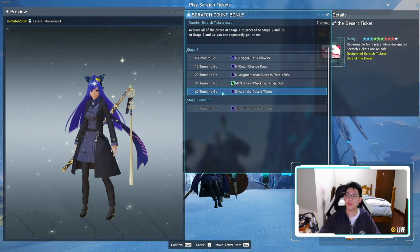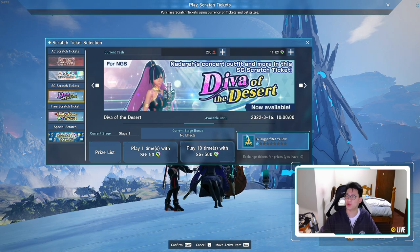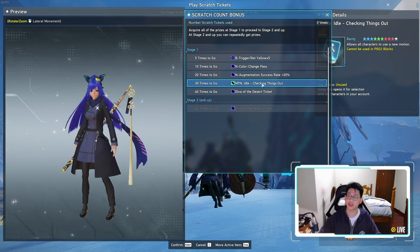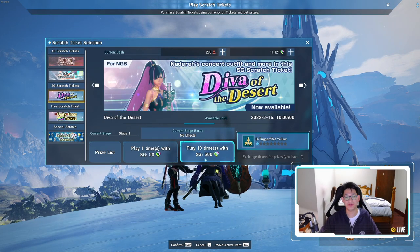So without further ado, I will be pulling 40 times to get D.Va of the Desert so that I can pick whatever I want. Or maybe if I get all the items I want, I'll only pull up to 30 to get the Motion Idol checking things out. I don't really know. But anyway, enough talk, let's begin.